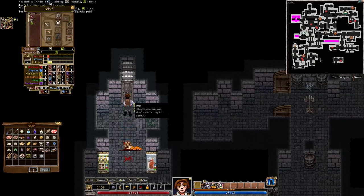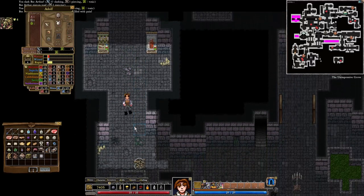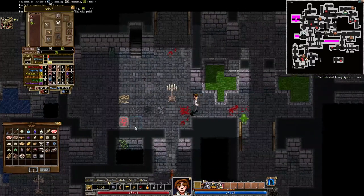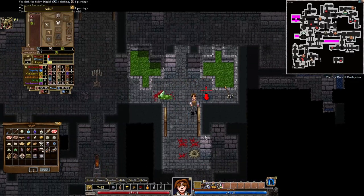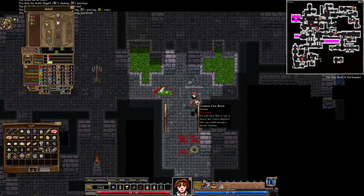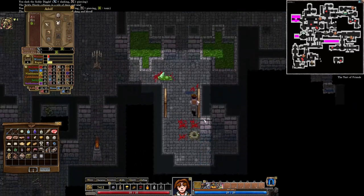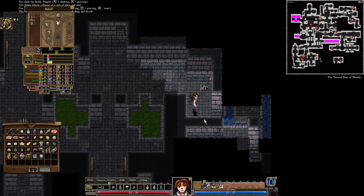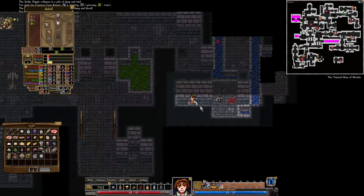We got rid of that one. There are iron bars and they're not moving anyone — I cannot get through there, so let's move on. We got mudwend from that. We explored a significant chunk of this map. Some prince, which is quite nice. Nothing we can do over there.